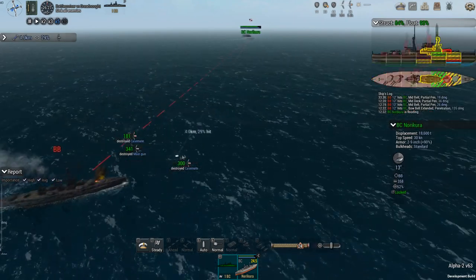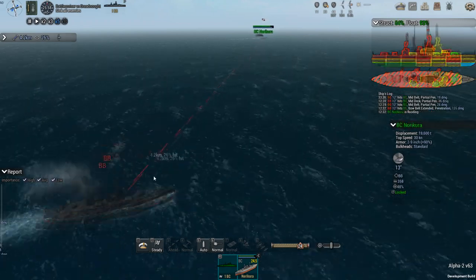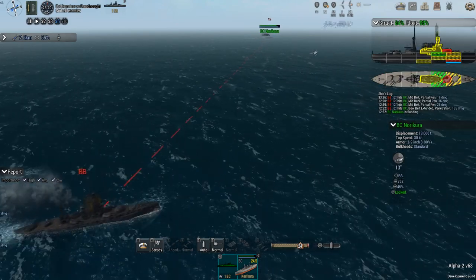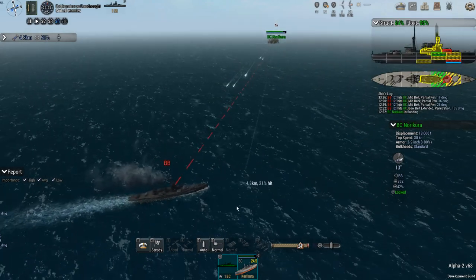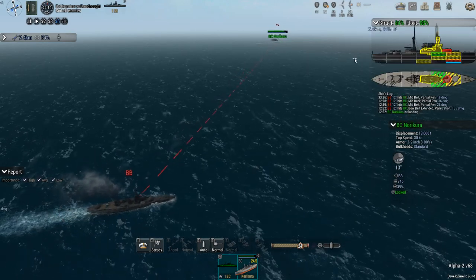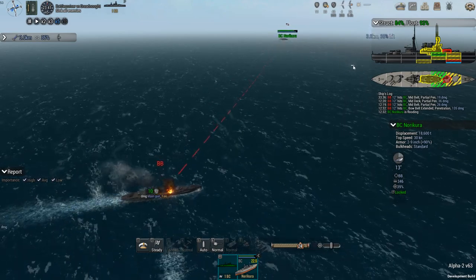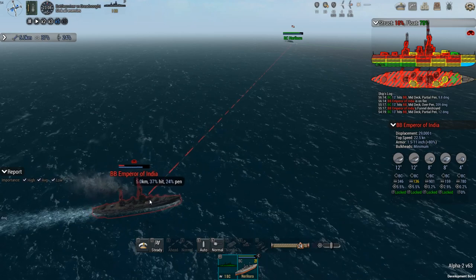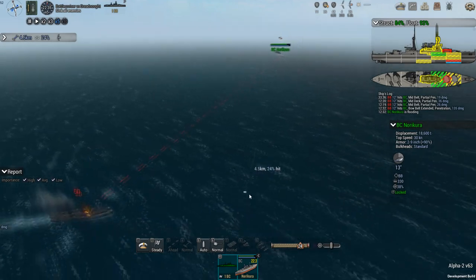Meanwhile, the Emperor of India is not doing well — both its rear main guns are destroyed, its forward ones are damaged, it's in rough shape. I've closed the range considerably because I feel relatively safe. We've destroyed most of the secondaries. We're just kind of trying to pound it into submission — not much float damage but a whole bunch of structure damage, down to 18. I didn't put any torpedo tubes on the Norikura unfortunately, so I can't just torpedo it to death. We're in relatively good shape: 93 float, 84 structure. The enemy is crippled.